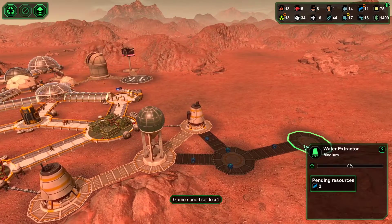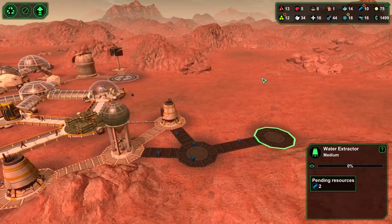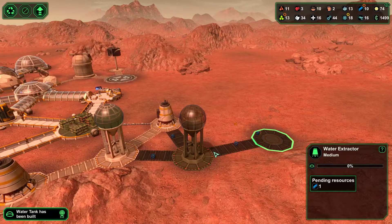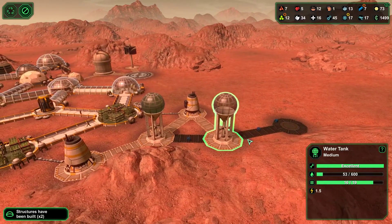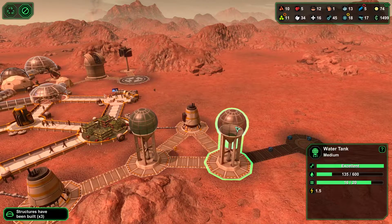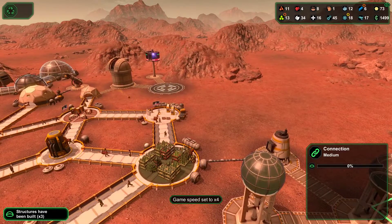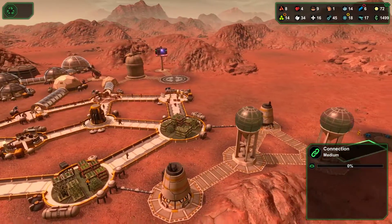We need two more metal to completely build all this. Alright, there's one of them, and the constructor bot is coming out to build some of this stuff. A new water tank — good. We've got everything we need, and the constructor bot is coming out to finish up. And here comes another constructor bot — I'm up to 11 bots. We're building bots now, which is nice. You're going to start to see a lot more bots all around the place.